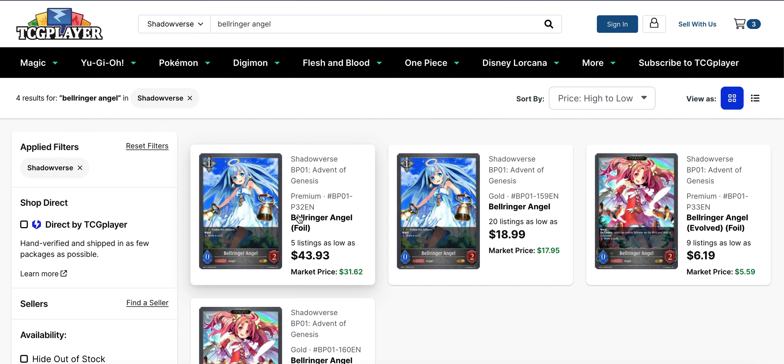You've also got Dark General, which is running out of listings for its premium foil. It's $7 base right now with 9 listings overall. If you just want to pick up the silver, you've got 19 listings for that one at $0.85 to start — so it's basically a dollar silver right now.